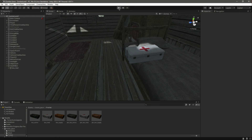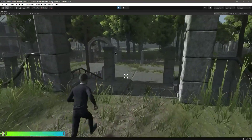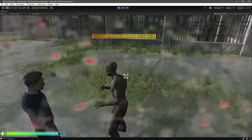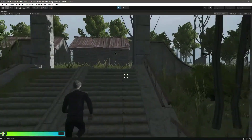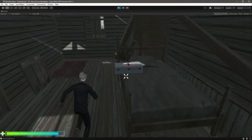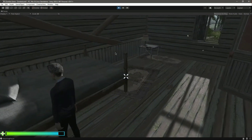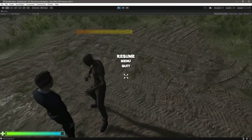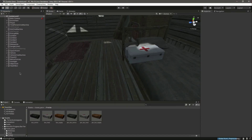Let's test it out by taking some damage from the zombie. The zombie hit us and as you can see the health becomes full. But we want to update the health bar more quickly. Let's focus on that in future videos. Let's end this video right here.